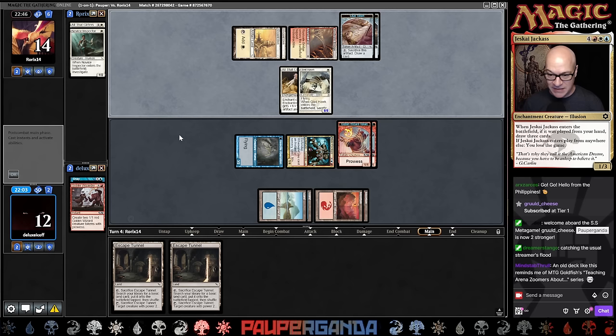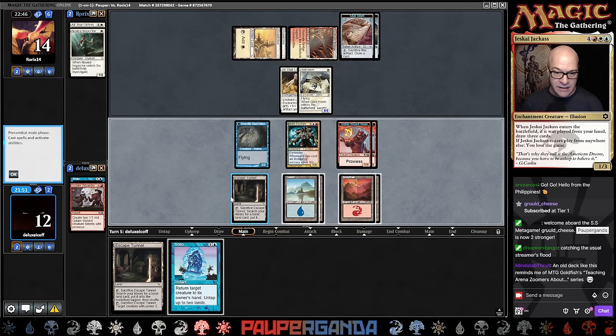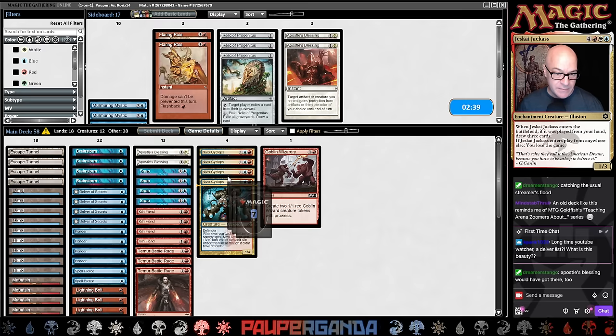We're getting pretty lucky here. We don't even need the thing. Let's just do this — we'll bounce it. That was such a hell of a top deck. About the only thing better would be Ponder or Brainstorm into that. They stumbled a bit on their mana. I'm actually going to lose two of these bringing in our Hydroblast package. I want to bring in all of this. Snap was huge there. They have quite a few flyers. I'll get rid of the Spell Pierces for one Brainstorm. I think I'm going to go like that — pretty heavily boarded here.